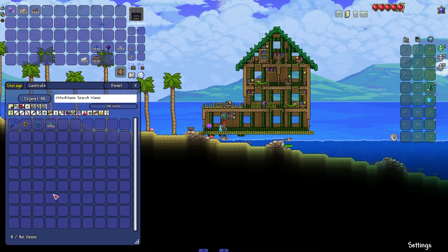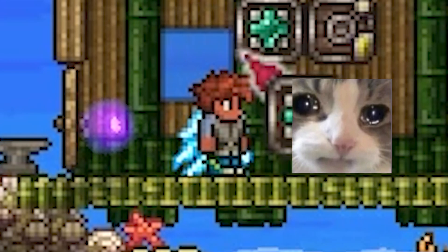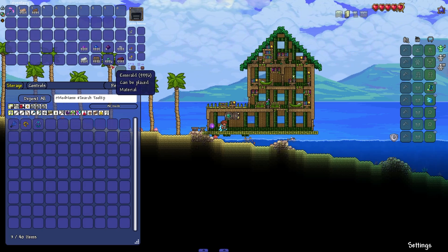One stack of items, even if it's 9,999, is one slot. So I can put all these emeralds in and have no problem because it's just one slot within the network. But now we've run into another problem — 40 slots is a decent amount early game, but what if you want to upgrade?